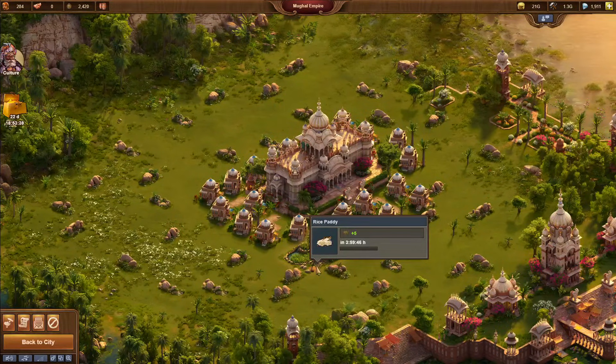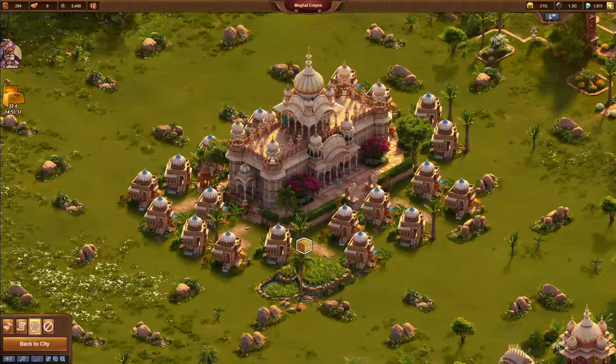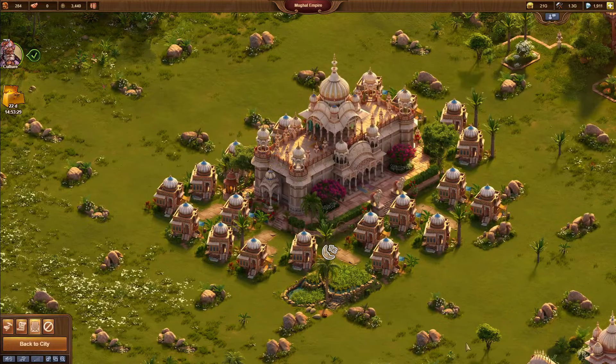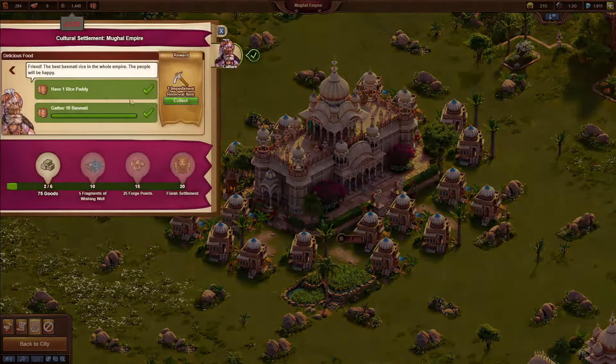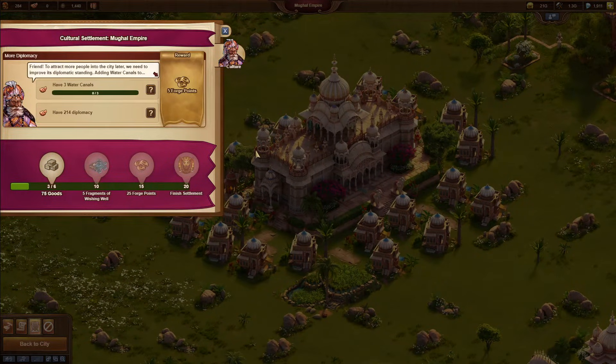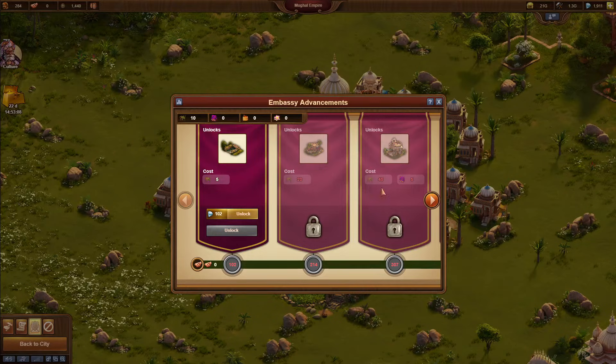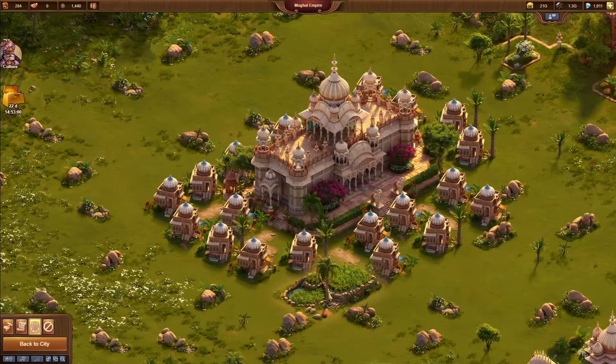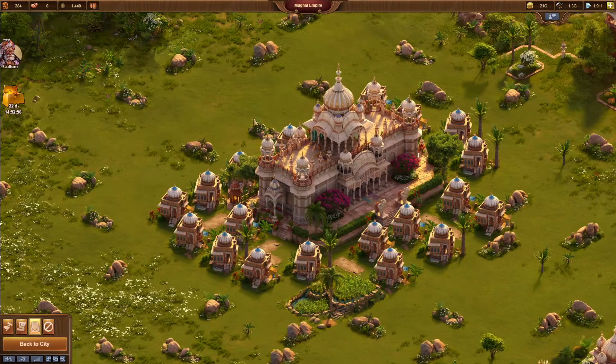Here we go — it's the final collection of the day. Do we get a nice boost to sign off? No, we don't. I'll put this on eight hours overnight. We've completed this quest so we have one impediment removal, but I won't buy any expansions yet. I'll wait until I can unlock the chartry at least. Thank you very much for watching this first day of the Mughal Empire settlement — tune in tomorrow for day two and more goods collecting. Take care and I'll see you in the future.